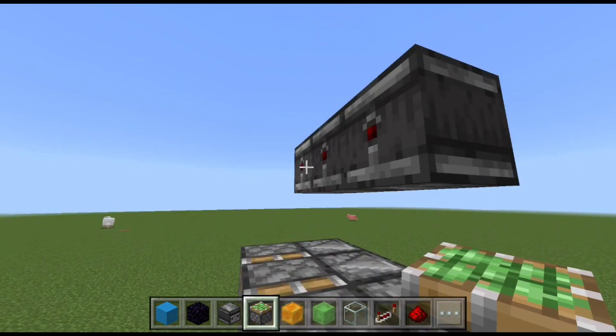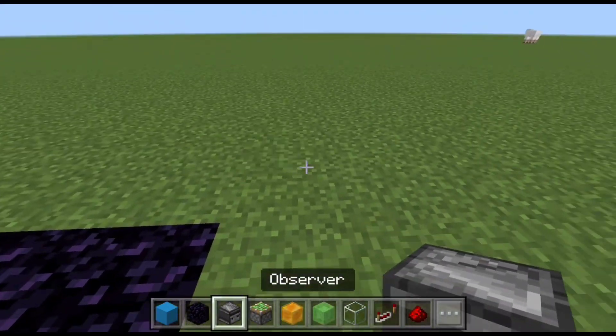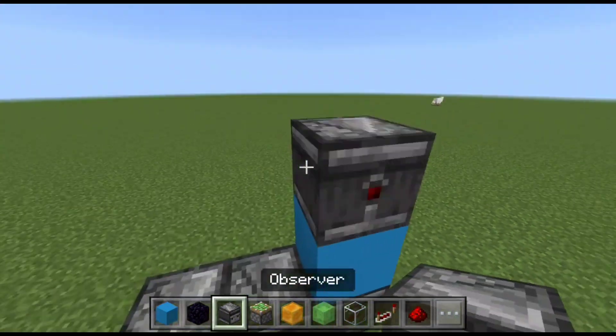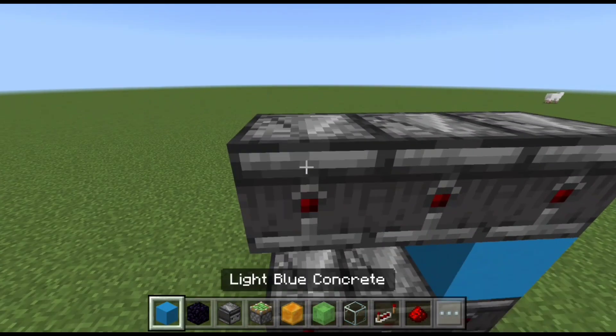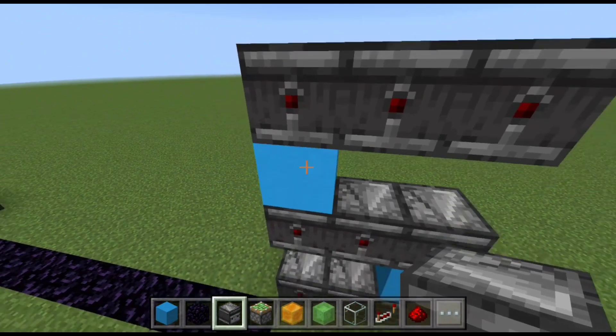The redstone may look complicated, but it's actually really simple. Since it's just one redstone contraption copied six times, and that contraption is a triple piston extender. The redstone may look daunting, but after you build it twice, it will become natural and easy to copy.